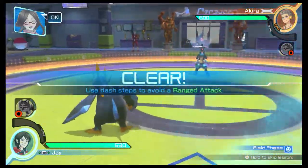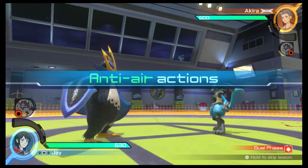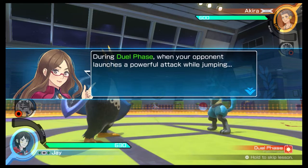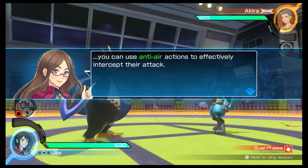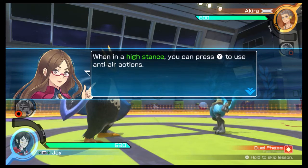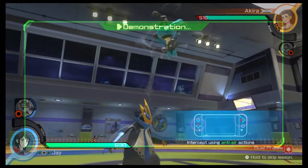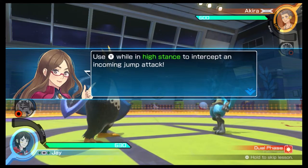You can use anti-air actions to effectively intercept attacks. When in a high stance, you can press the Y button to use anti-air actions. Use the Y button while in a high stance to intercept an incoming jump attack.